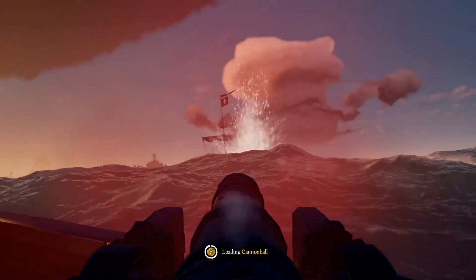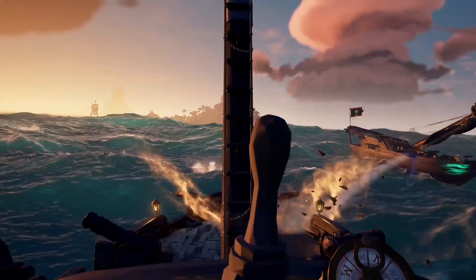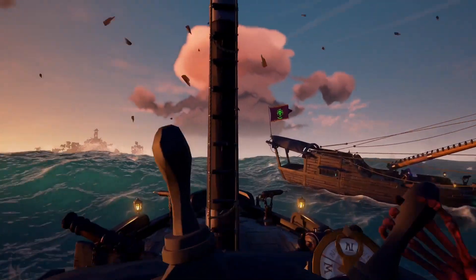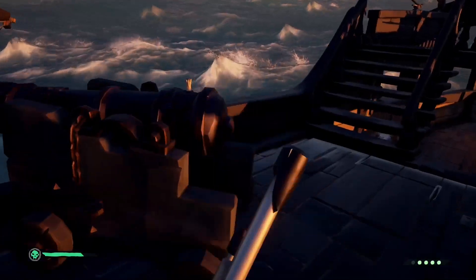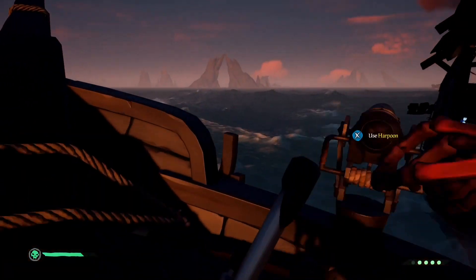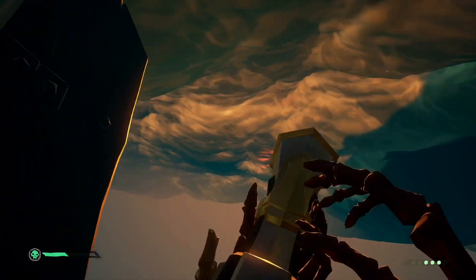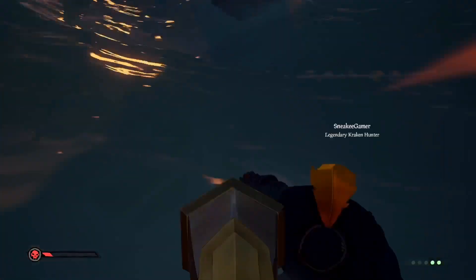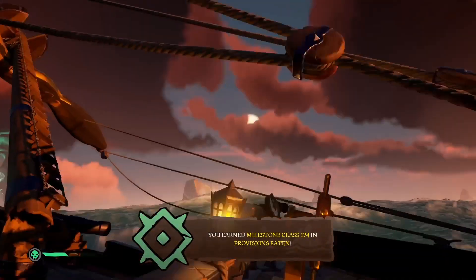Number three: make sure you have supplies — and I mean loads of supplies. Run around the outpost with a storage crate, buy stuff from the captain's shipwright shop, and get any type of cannonballs, wood, curse cannonballs, food — everything is important in these fights. It could be a win-or-lose situation over whether you have a pineapple or not, believe it or not.